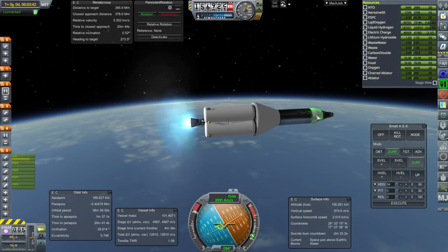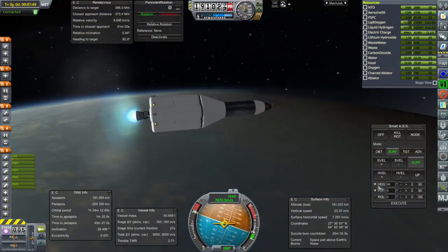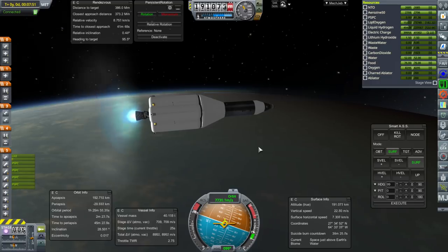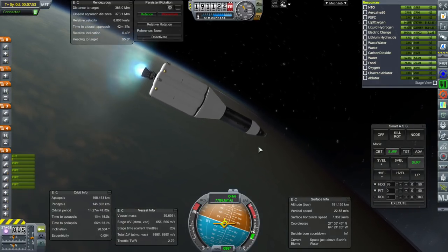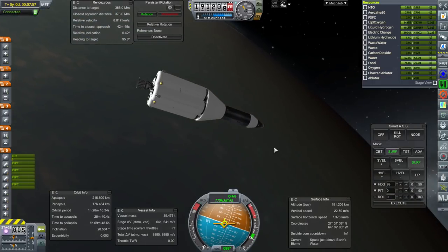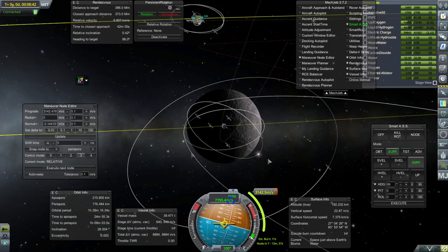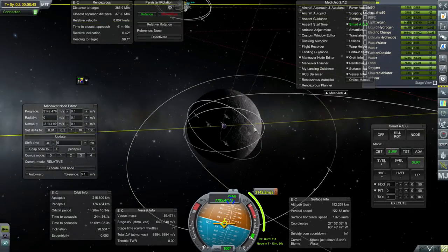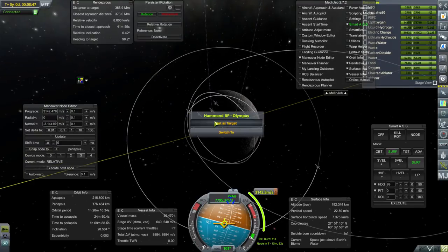Even if for some reason we have to refuel it around the moon, it would still be a good thing. Getting ready for shutdown. And shutdown. 215 by 176 and we have 641 meters per second left. Let's hope we can use it. Should we aim for a free return trajectory? Going around retrograde?